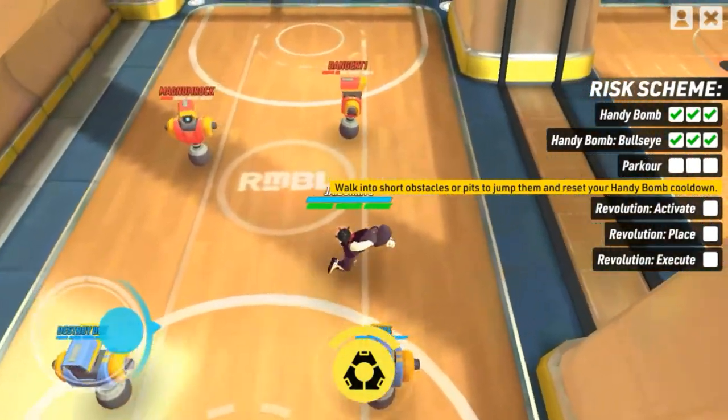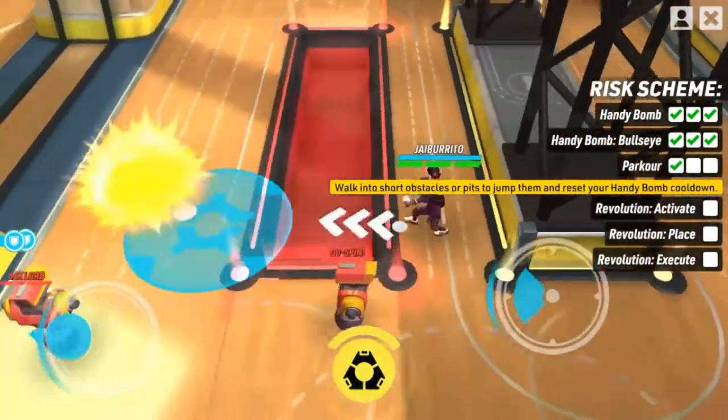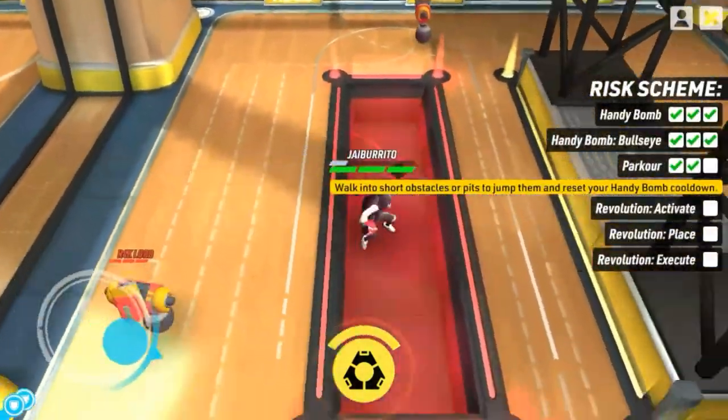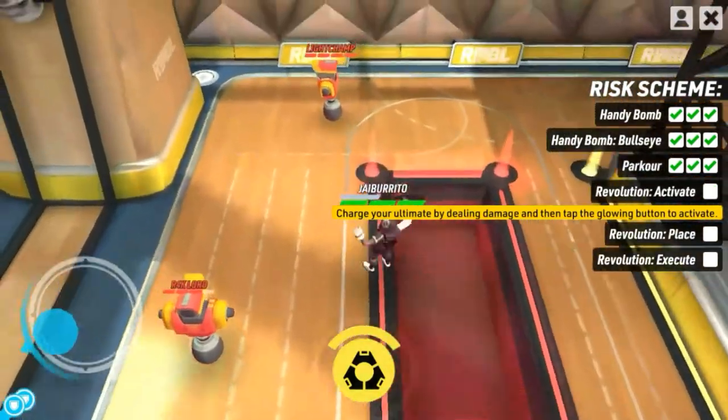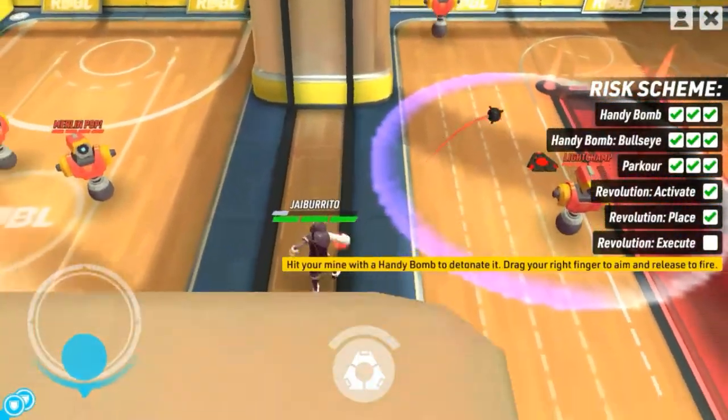The glowing icon in the middle — Risk is the only superstar who can do parkour, just like what I'm doing right now, jumping. His super skill is throwing landmines and blowing them up by throwing a handy bomb on them.